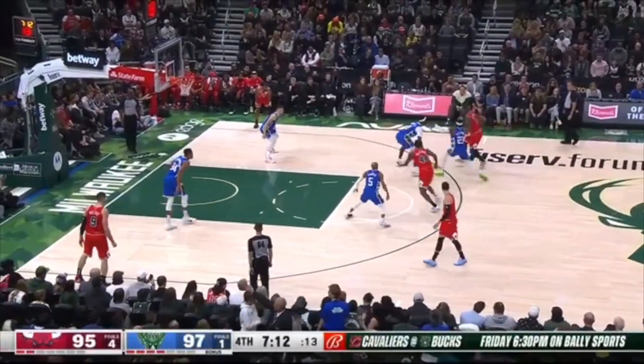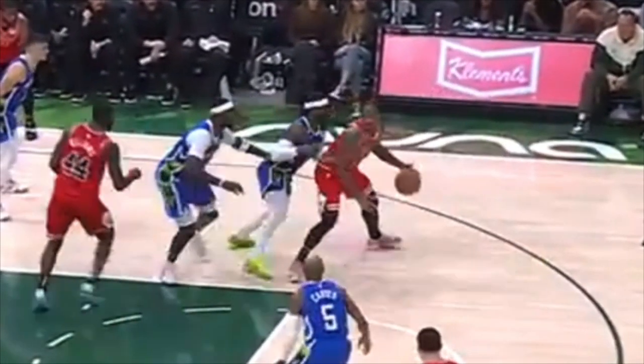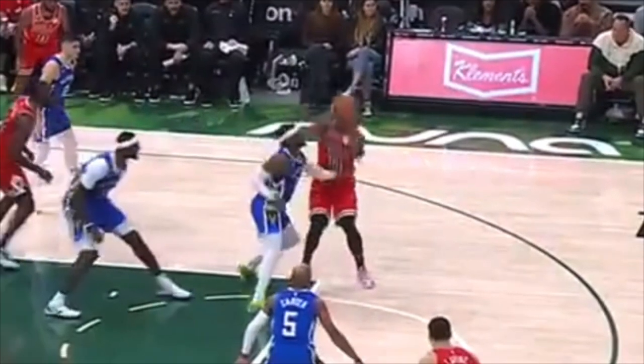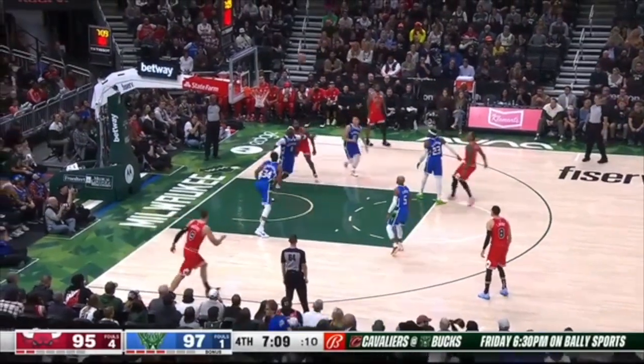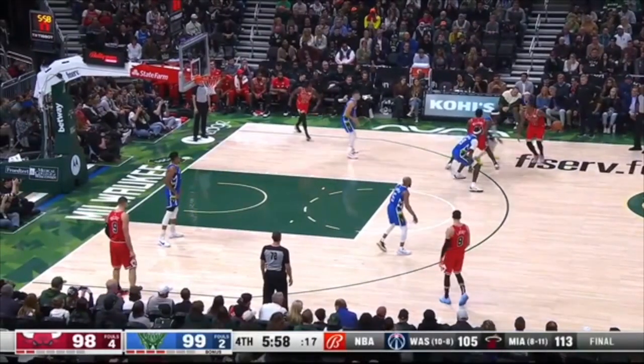We're going to have to zoom in to look at it. Here he goes guarding DeRozan — instead of being able to contest this shot, Wesley Matthews chooses to gamble. Look at his left hand — you can't contest now because you're gambling. So DeRozan sticks a mid-range jumper.